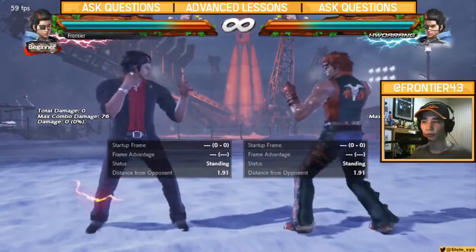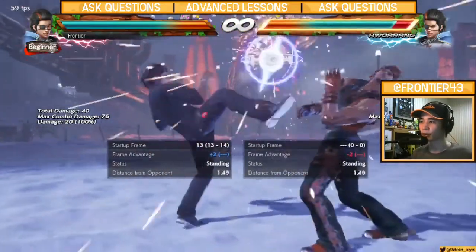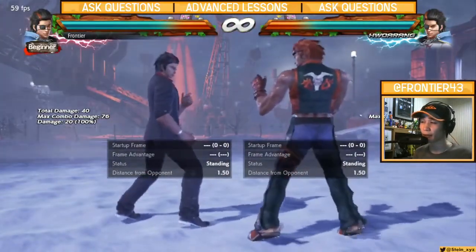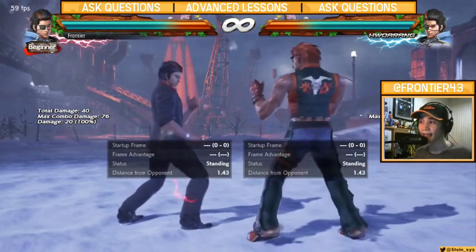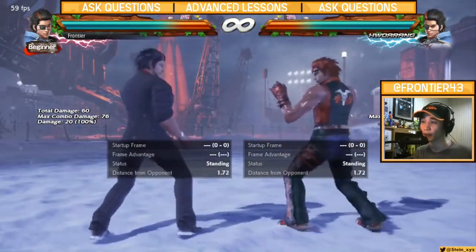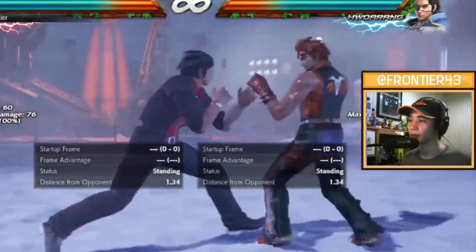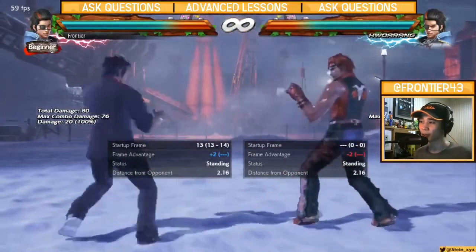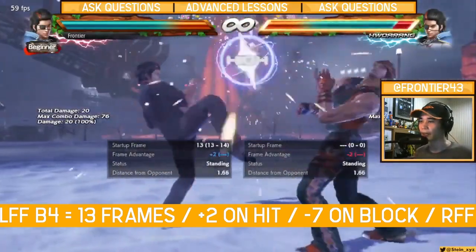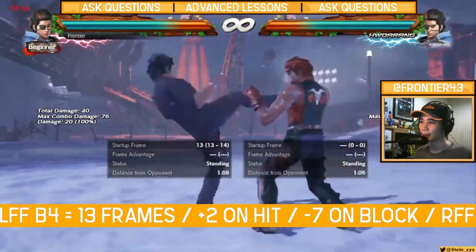Let's cover the new move first, which is LFF back 4. I believe this is a new move because for the most part his back 4 in Tekken Tag 2 and Tekken 6 was his homing move, DF4. DF4 in Tekken Tag 2 was DF4-3, homing mid-high. So the counter-hit that only existed was RFF back 3. But anyway, LFF back 4 — this is an I-13 high.